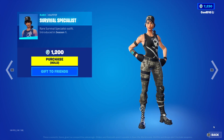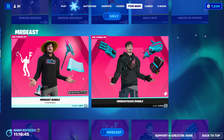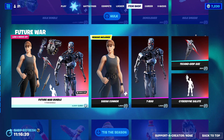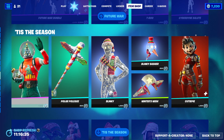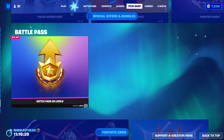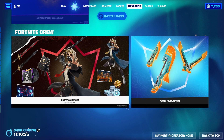Then next up we got Spartan Assassin, and then next up we got Mr. Beast — I'll leave a link in the description. Next up we got Hulk — link in the description. Next up we got Future War — link in the description. Then Tis the Season, Special Offers and Bundles, Battle Pass, and Fortnite Crew — links for all of those in the description.